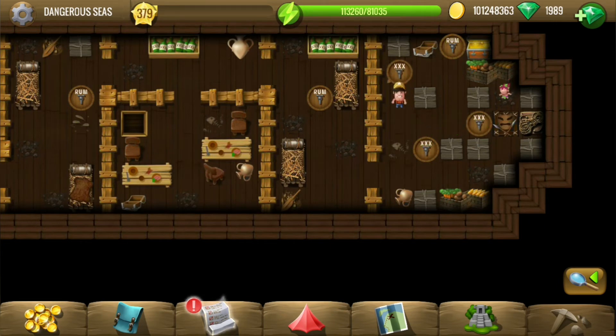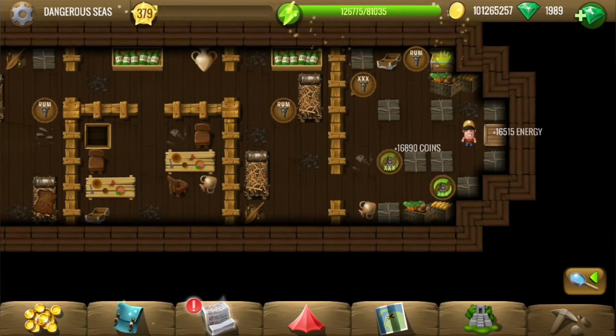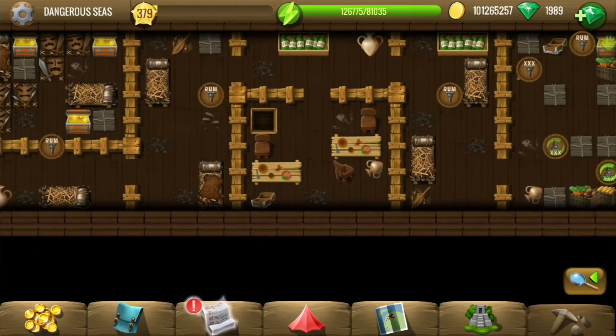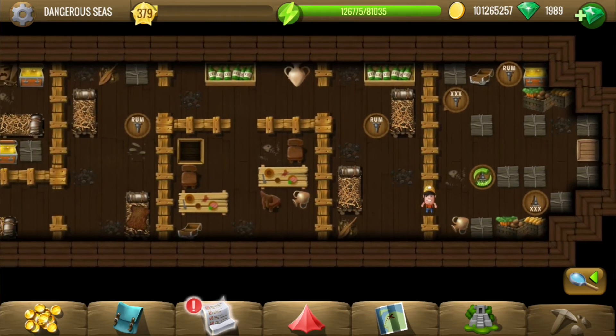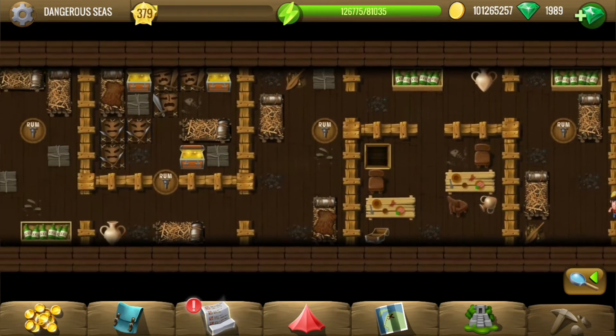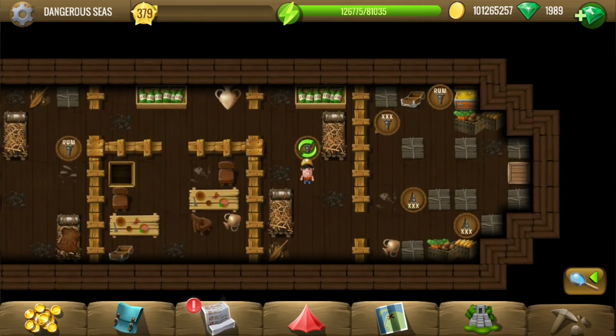There are two mini barrels here, and that's the rope we require. Let me try figuring out if there would be any kind of bonus. It can't be these symbols because no barrel can enter inside — I'm not sure if there's anything else.